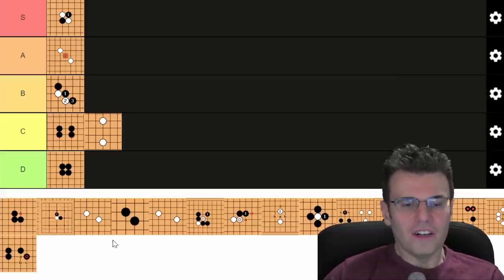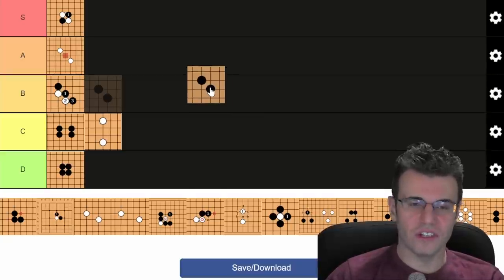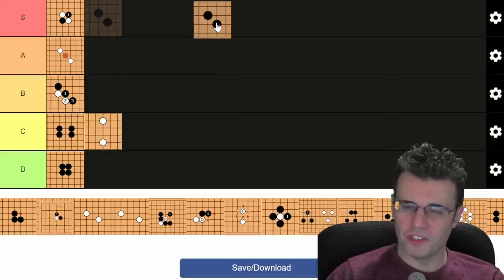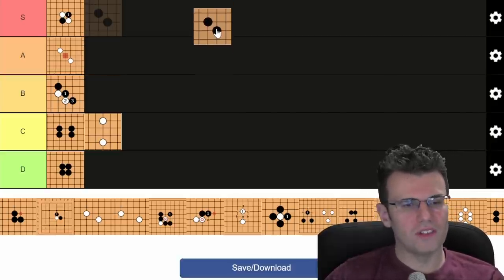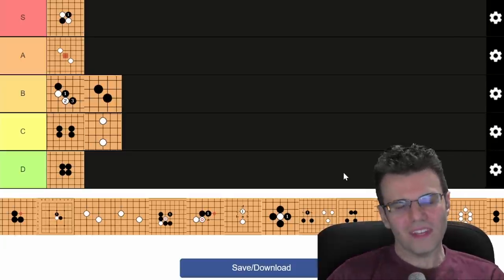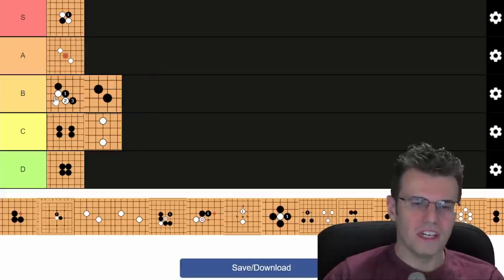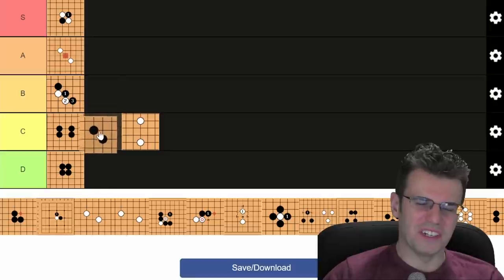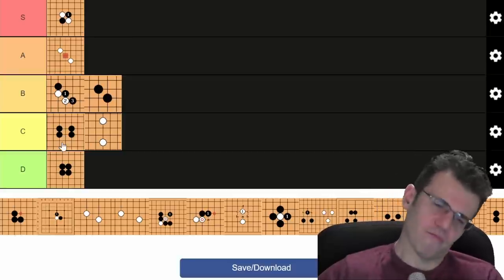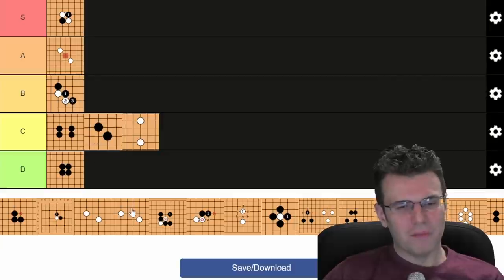Kosumi, the diagonal shape — if we went back to the 19th century, this would be S tier: super efficient, super strong. Today we see it as a little bit slow, though it's still played a lot, like in three-four low approach responses. It's at least B tier... but actually I want to downgrade it. It's so vanilla — it doesn't even feel like making a shape. When you play a bamboo joint you feel like you've made a shape; this is too plain. Demoting it to C tier.